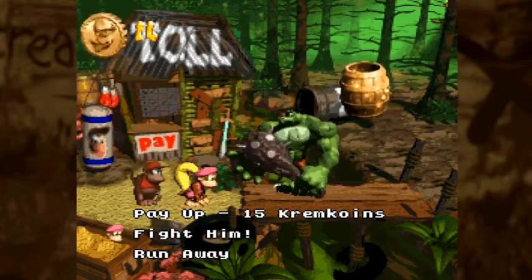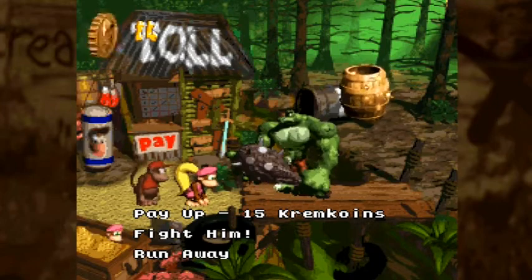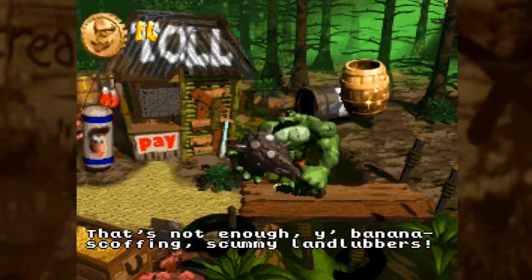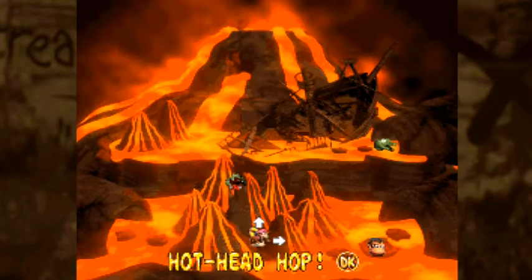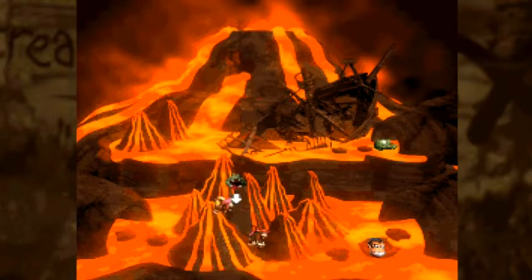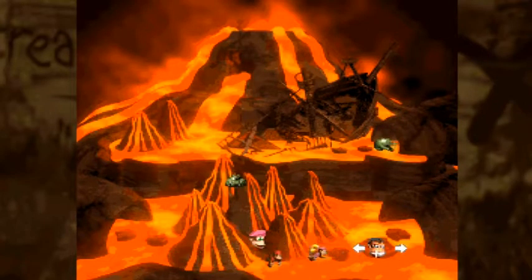The option to fight him and run away is more or less the same — I'll show the fight option just to demonstrate. He basically bats you away and kicks you out. It doesn't actually cost anything to try fighting, but you're going to want to remember this for later, because that's what the Kremcoins from the bonus rooms are for.